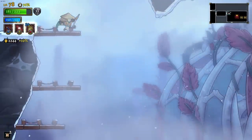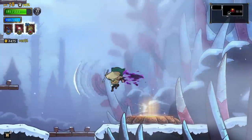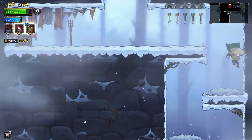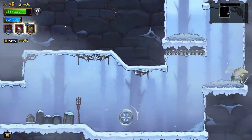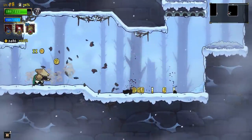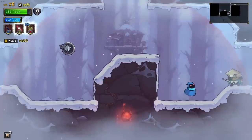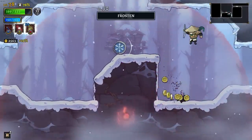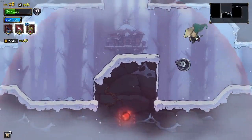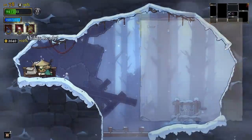Well, we found the boss room. What this actually does is — you can see when I dash, three tiles ahead of me will have the projectile removed. That is actually helpful for the boss, so I don't hate it too much. The boss does spawn a lot of projectiles, is what I was going to say.